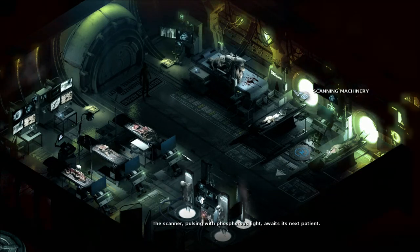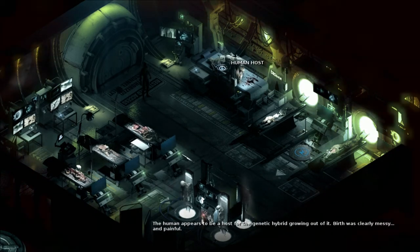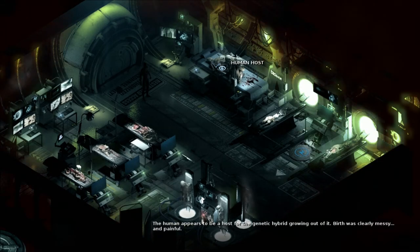Scanning Machinery. The scanner, pulsing with phosphorous light, awaits its next patient. Recent blood discharge hints that this life form isn't viable in the long term. Human host - the human appears to be the host for the genetic hybrid growing out of it. Birth was clearly messy and painful.